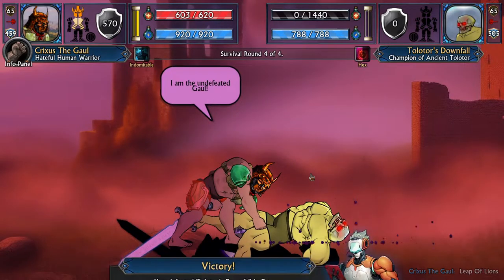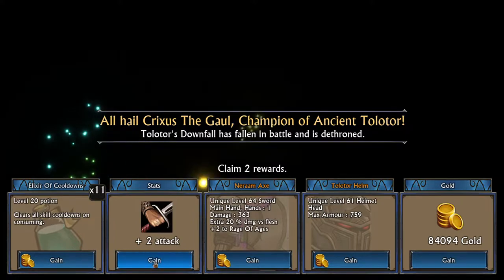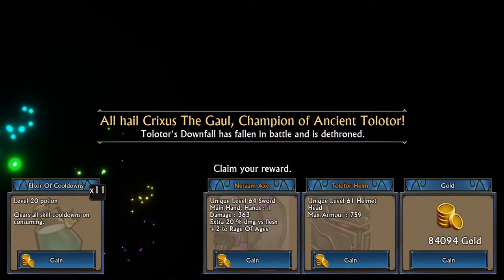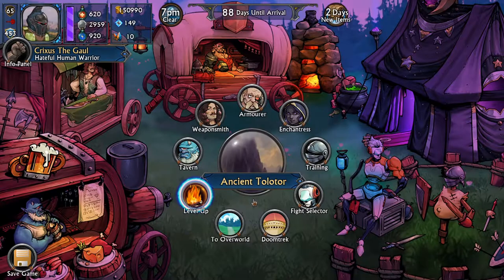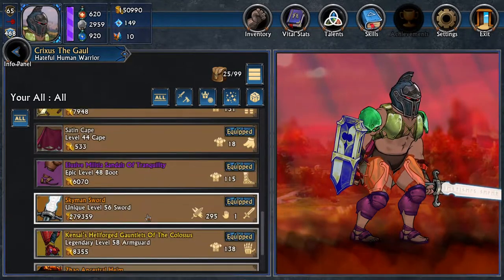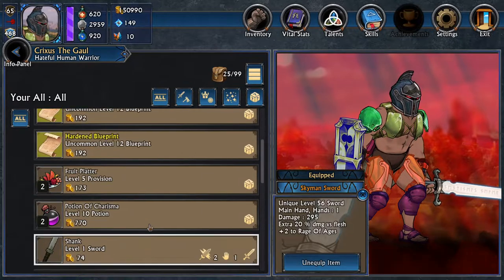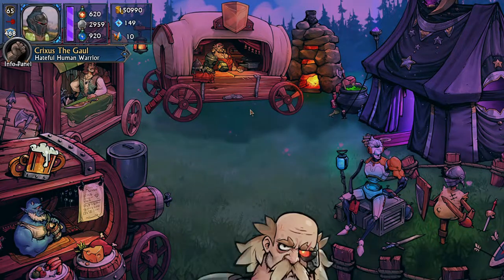We have defeated another regional champion. All hail Krixus the Goal, Champion of Ancient Toloto. We're gonna take the attack — we always take the stat boost. And I'll take the helmet; I think that's a pretty good helmet. The axe — wait, was there an axe? Did it say sword? Did I just turn down something I really shouldn't have? If I look at my current weapon, did we just make a big mistake? We might have just made a mistake not accepting that sword. I guess we'll never know.